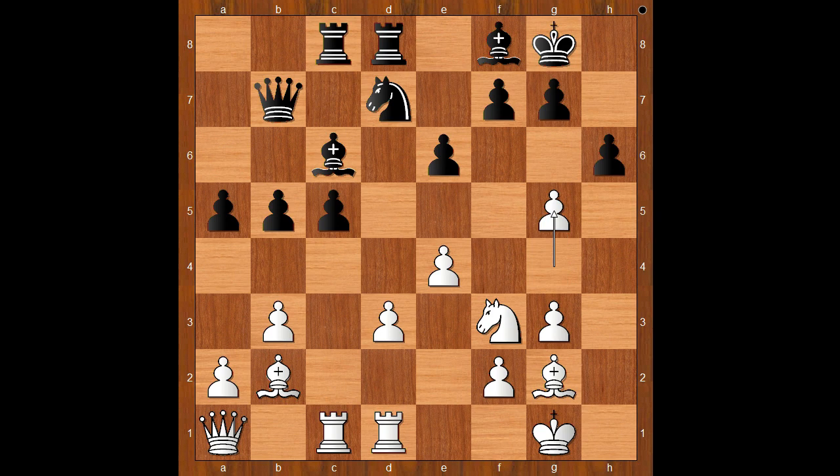White to move — what would you do? Alexander Fia played g5, using the double pawn as a battering ram. h takes on g5, knight takes on g5. But what can the knight alone do to the black king?